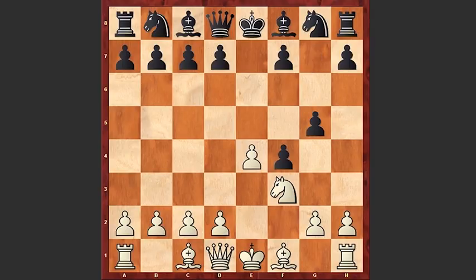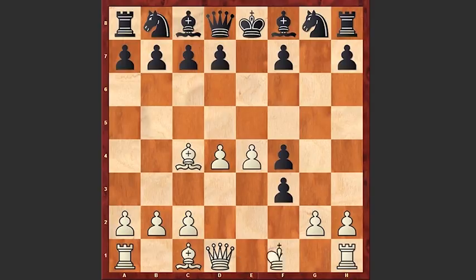Black chooses a very sharp line starting with g5, Bc4, g4, d4 — paying no attention that the knight on f3 is hanging — gxf3, white castles, Bh6. Instead of Bh6, it's also possible to take on g2.